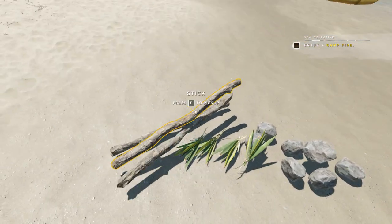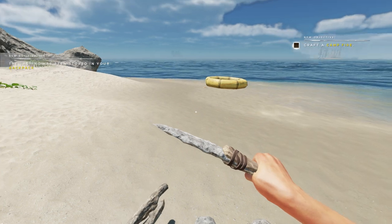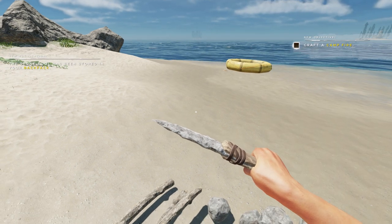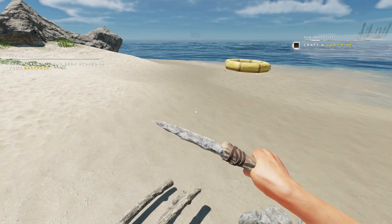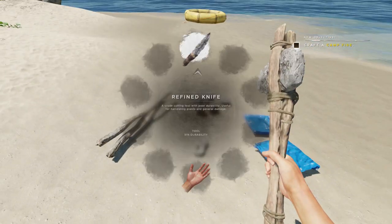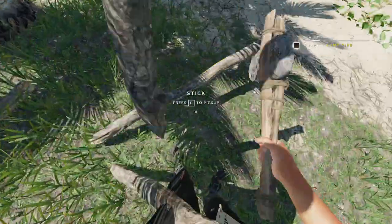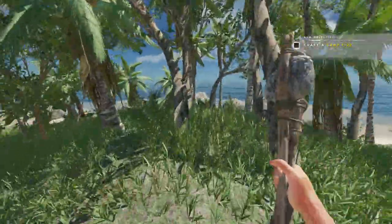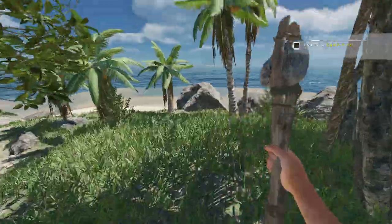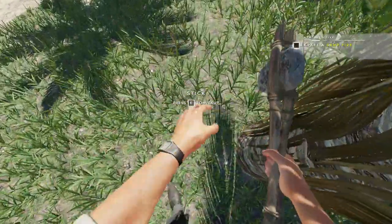So this is everything we have right now as a castaway - that's not going to be enough for much. Actually, we might be able to make an axe. Yes we can - we just need a couple of sharp stones. Crude axe - that's the way we like it. This will make short work of these little trees which give us sticks. Not seeing any aloe which is interesting - I did play this once on the experimental branch just to take a look at some of the new stuff.